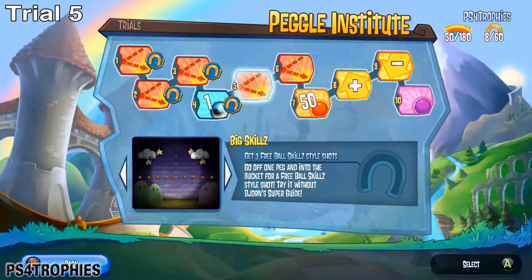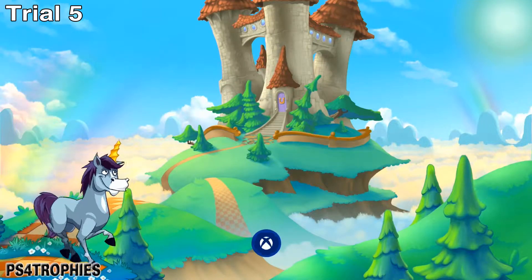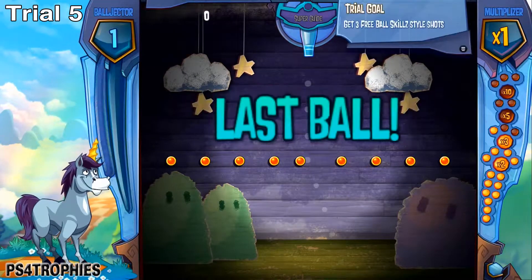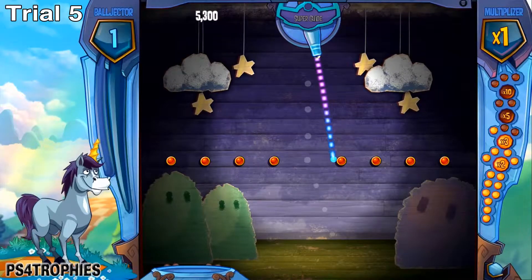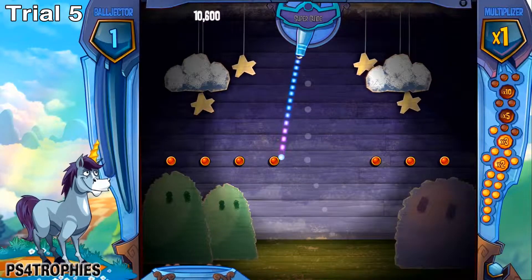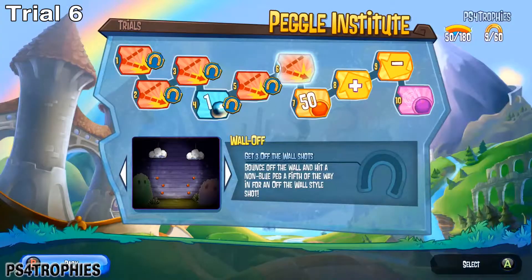Trial number five is the same thing as what you did earlier except without the guide, so you're just going to go for the free ball skill style shot again — ricochet off one peg into the bucket. Do this three times and you'll have cleared half the trials in the first world.